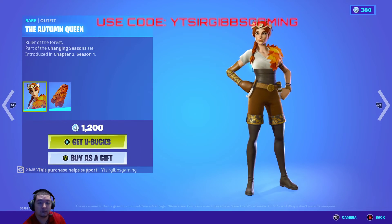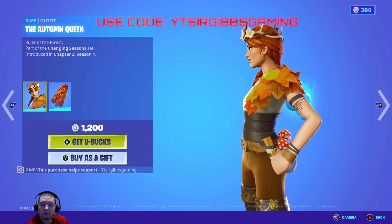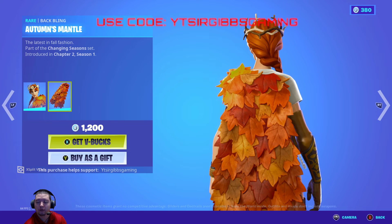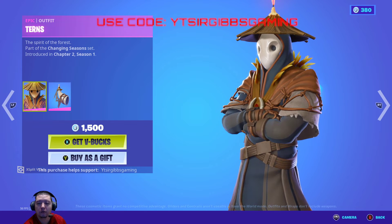We have the Autumn Queen — I must have missed her in Chapter 2 Season 1. She's pretty cute, she's got this cute-looking leaf cape. She's 1,200 V-Bucks. The Turnt skin is 1,500 V-Bucks — I've never seen this one before but it looks pretty chill.